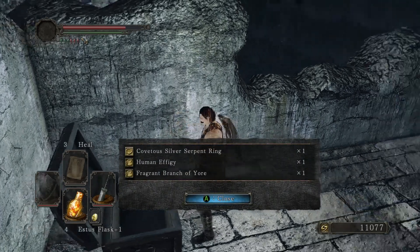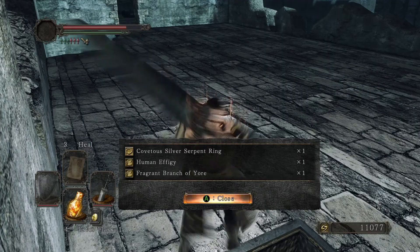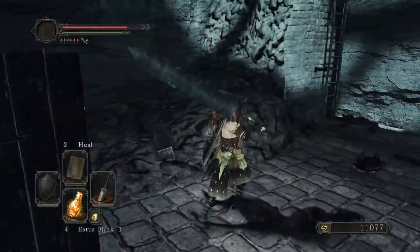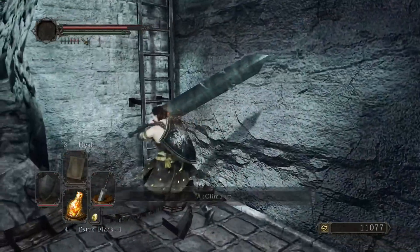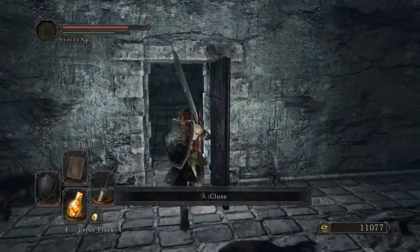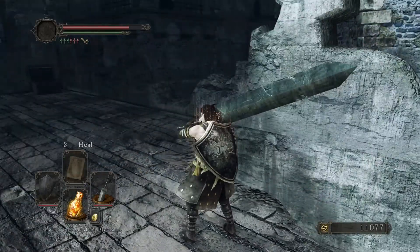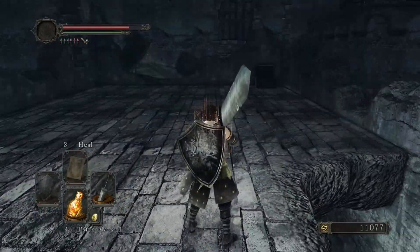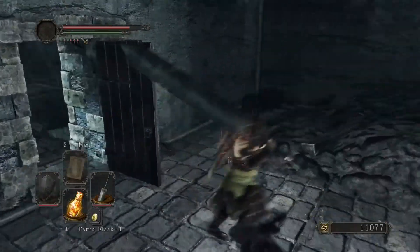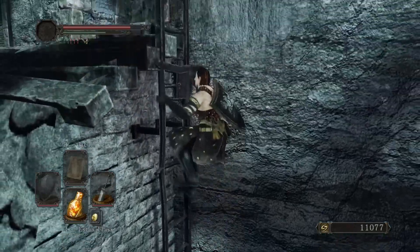Then we get a silver serpent ring, human effigy, and fragrant branch of yore — which you will need that last item to actually get to the boss in this area. But like I said, if you don't want to fight the Pursuer, you can still go over to that chest, act like you're gonna open it — I would not recommend actually opening it — wait for him to start spawning in, run in here. He will not follow you and he'll just despawn.